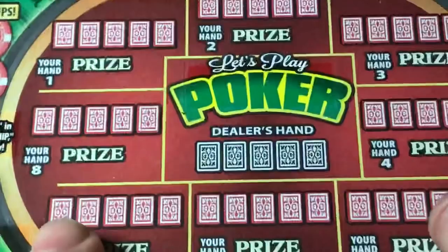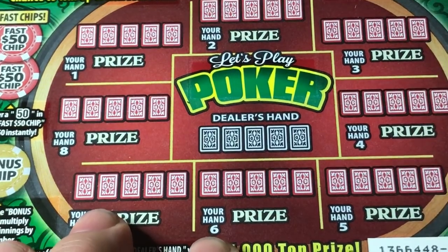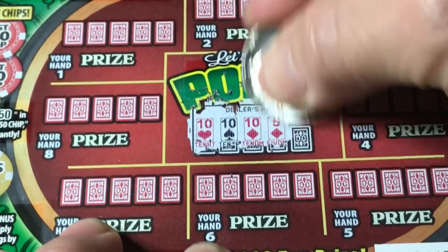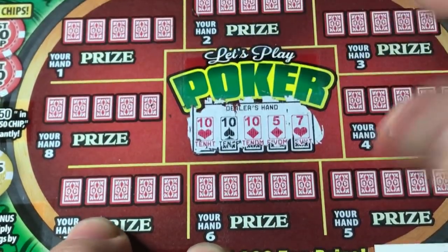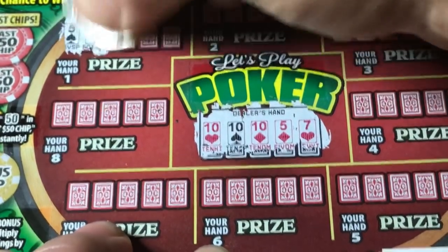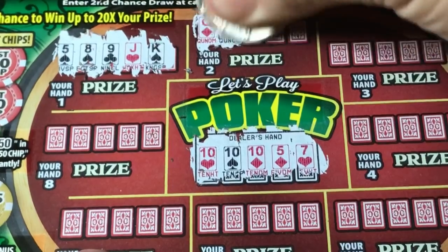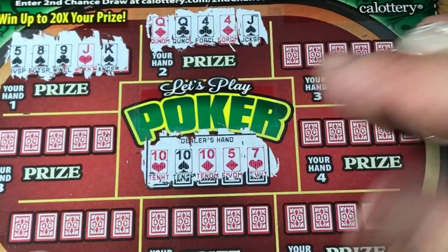One out of eight down. Card number two — let me get this adjusted. Dealer has 1-10, 2-10s, 3-10s. Oh — deja vu! Okay, let's see if we can beat it this time. Hand one — first one is a no. Two queens, no. Two pairs again — doesn't do it.